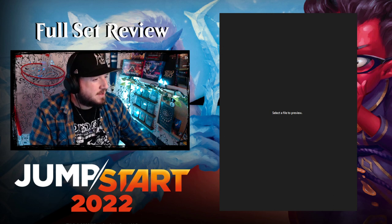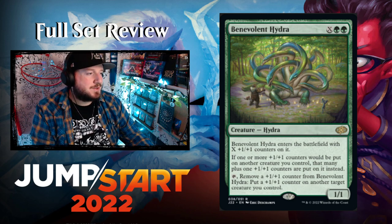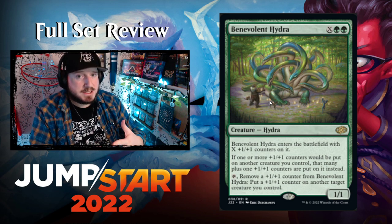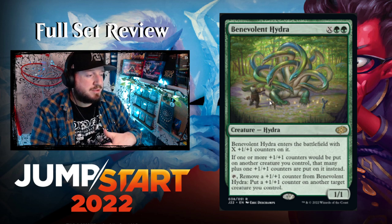Moving to green. First up: Benevolent Hydra — X green green for a 1/1 Hydra at rare. It enters with X +1/+1 counters on it. If one or more +1/+1 counters would be put on another creature you control, that many plus one counters are put on it instead. So it gives all your other things extra counters.